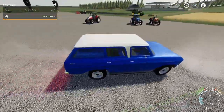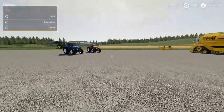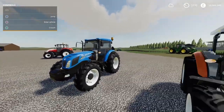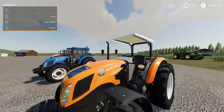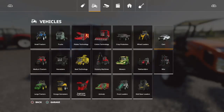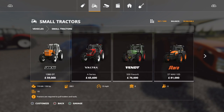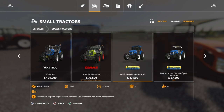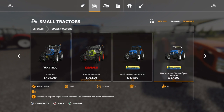Moving on, we've got two versions of the same tractor: one with a full cab with windows, and one with just a canopy — the New Holland Workmaster. You'll find these under vehicles and small tractors. The one with the full cabin is 47,500 to buy, and the one with just the open canopy is 37,500. This mod is 37.11 megabytes to download.